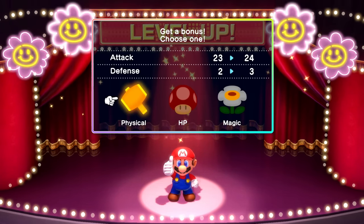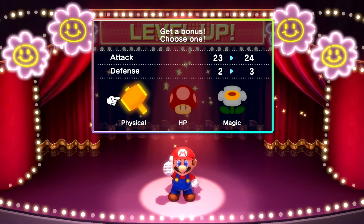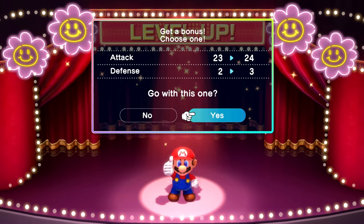Get a bonus — choose one. We can either do physical, which ups our attack and defense; HP, which ups our max HP; or magic, which increases our magic attack and magic defense. This is definitely where I'm at a bit of a disadvantage not knowing too much about the game. I don't really know what might be the best to max out early, but I figure I'll cycle through them. Right now we'll do physical, then HP, then magic.